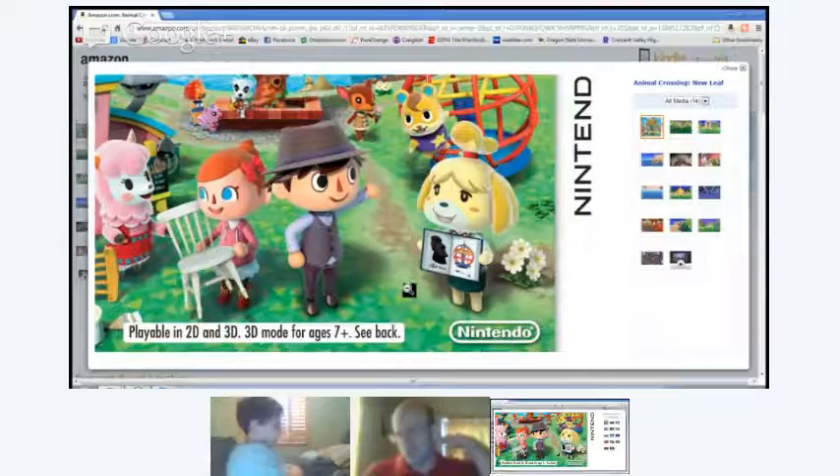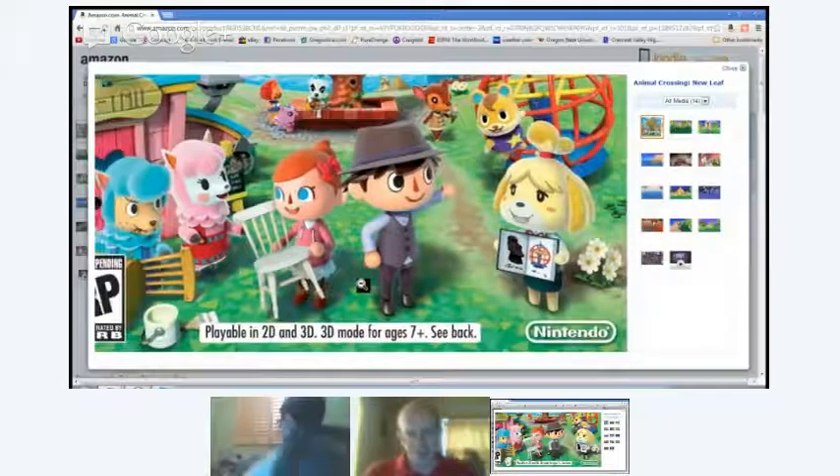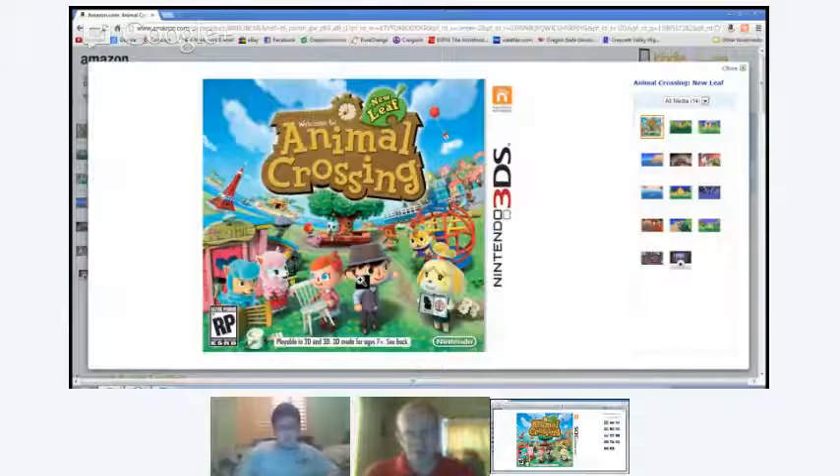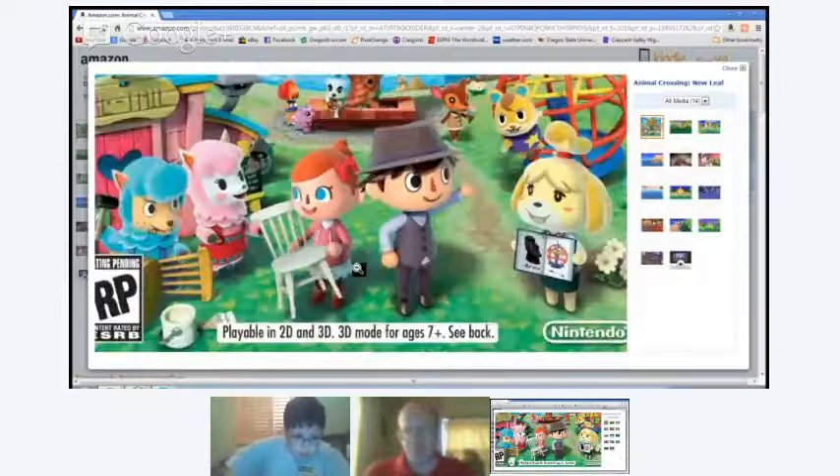She's got a little book of all the different community projects that you can actually work on — there's an Easter Island head, a jungle gym, and so much more. We'll talk about some of the community projects in this discussion as well. Animal Crossing New Leaf is an exclusive 3DS title. There have been rumors of a Wii U version, but it hasn't been confirmed.